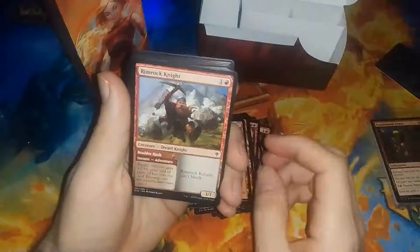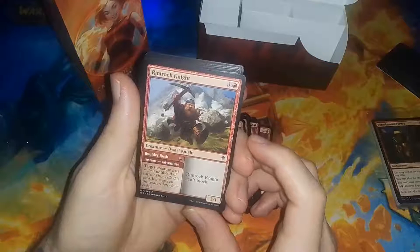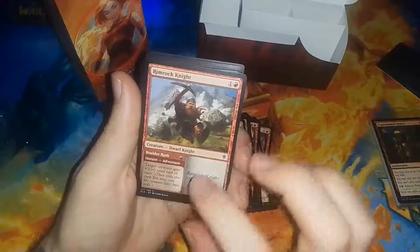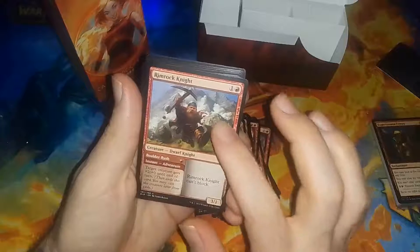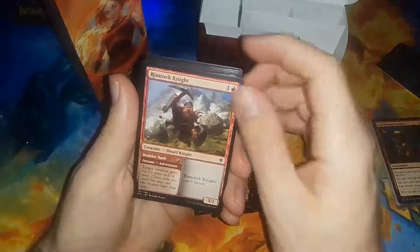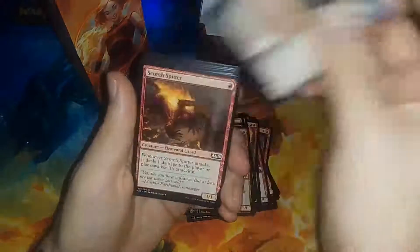You got Castle Embereth. Rimrock Knight. I like how Eldraine did their cards — you got instant sorceries mixed with creatures, so it's kind of like a two-for-one. Got a playset of Rimrock.